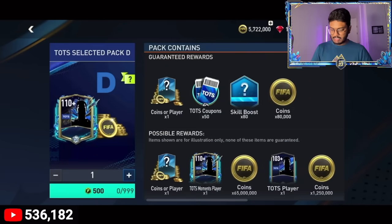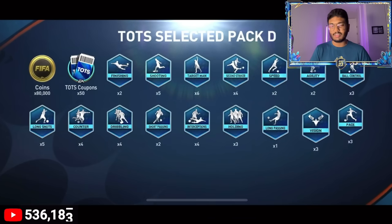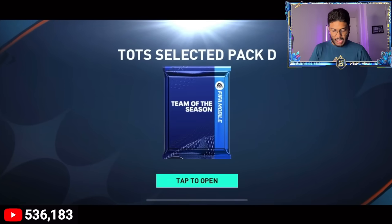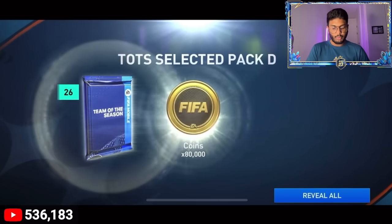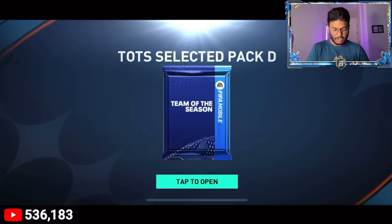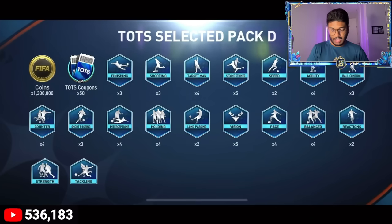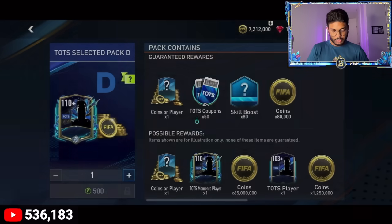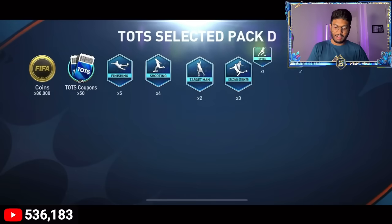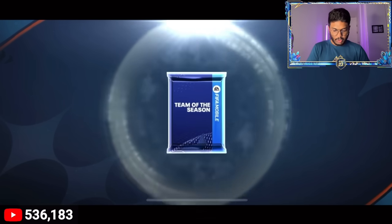I've decided to open this one - pack number one - and we got 80,000 coins, which is so bad, and a 103 rated player. The next pack - no walkout again and 80,000 coins, 50 coupons, and a 104 rated Korean player. The next pack gives 1.3 million coins and 50 coupons, no player. Three packs done with nothing good.